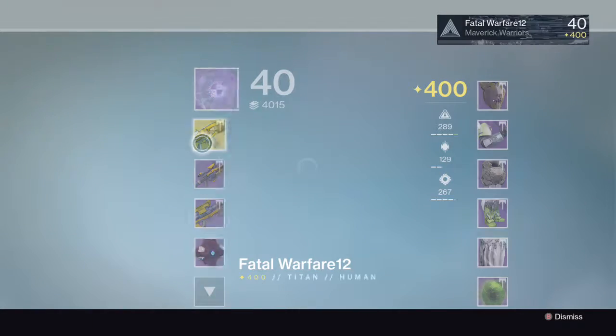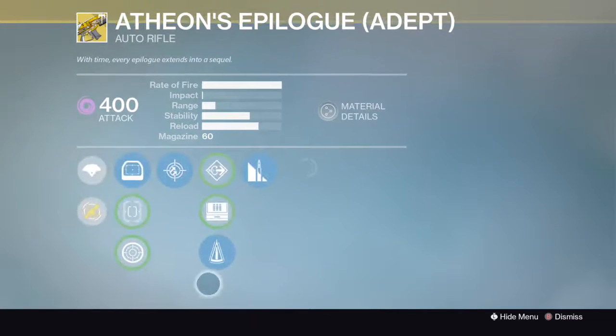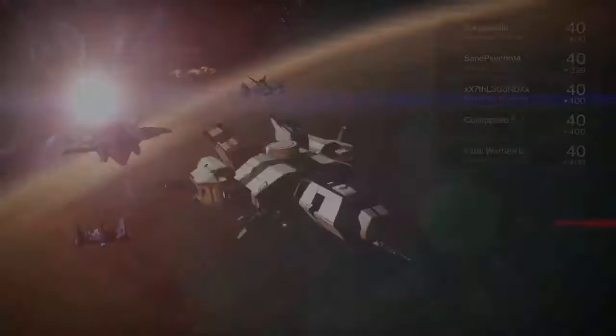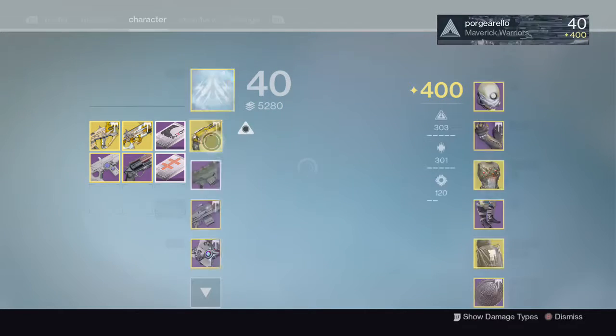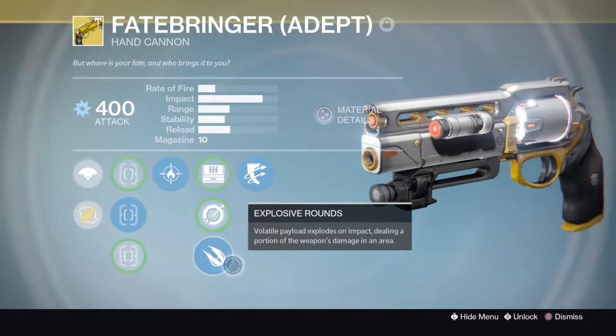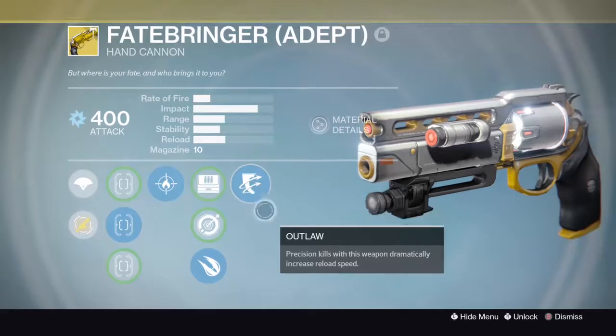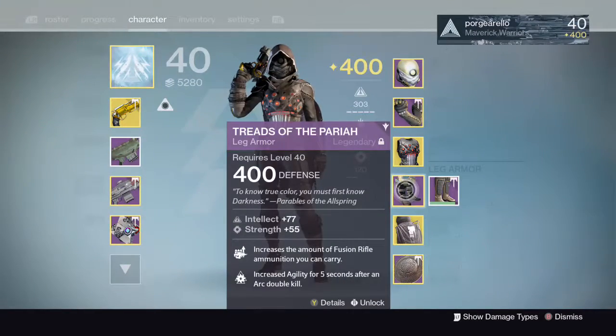This is basically a poor man's Doctrine of Passing, except it's exotic and elemental. The perks on the Fatebringer — we should all know what it is. If you don't, you're a failure. It's got Outlaw and Firefly. I'm using explosive rounds for Crucible, so we should be able to three-tap.